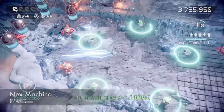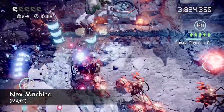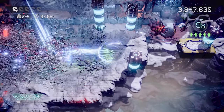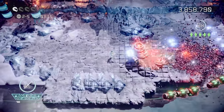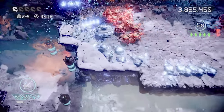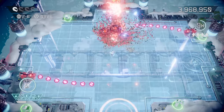Next is Nex Machina. This came out on the PlayStation 4 and also on Steam, and this is another game by House Marquee. This is yet another attempt that they had at making a really awesome twin-stick shooter, just like the first game we talked about called Alienation. The reason why I want to talk about this one - it seems a little bit maybe redundant having two twin-stick shooters by the same developer in the same video, but this one's very different.